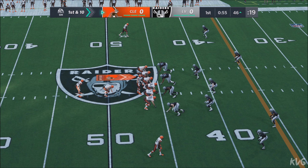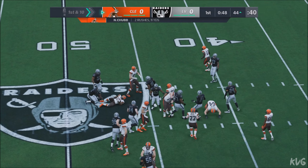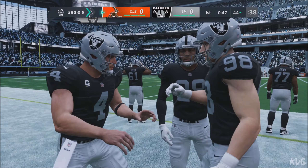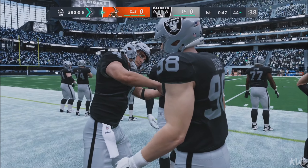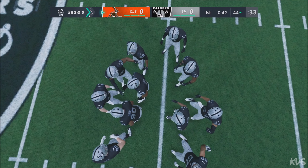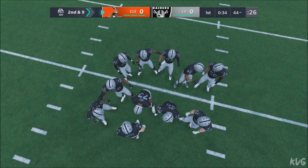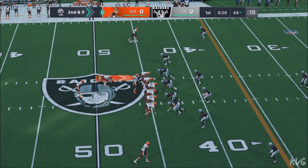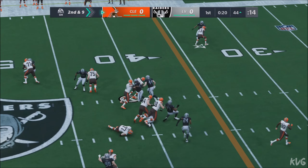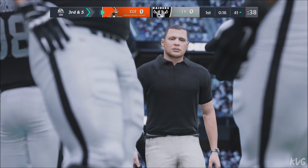So here's a first and 10 now in Raider territory at the 46. Mayfield hands it off to Chubb. Corey Littleton there on the tackle. Things were pretty stacked up there in the middle of the line — a lot of bodies, not much space. I think ultimately he was fortunate to get anything out of that run. Second and 9 from the 44. A run for Nick Chubb, and this winds up a gain of 4 to the 41. All things considered, they have to feel pretty good about getting that type of gain considering the blitz that they just had against them. And it's 3rd down.